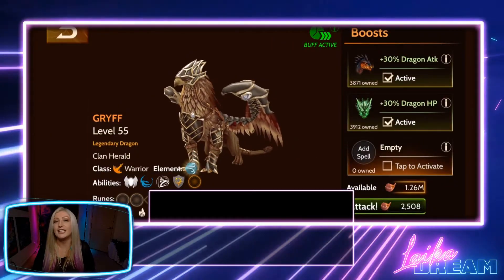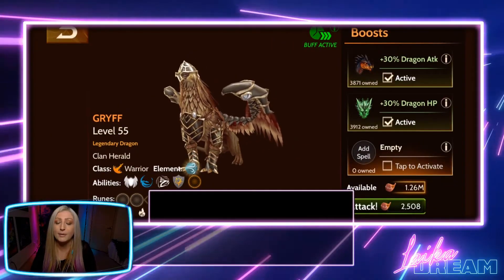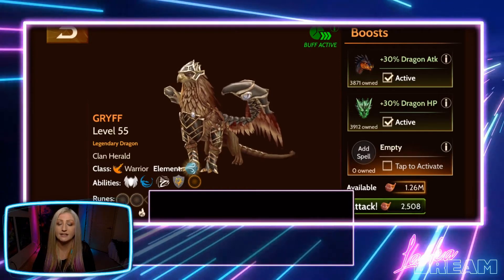First I'd like to start by mentioning that I do not have any gear equipped on Griff, so we're just going to attack stuff around my level.